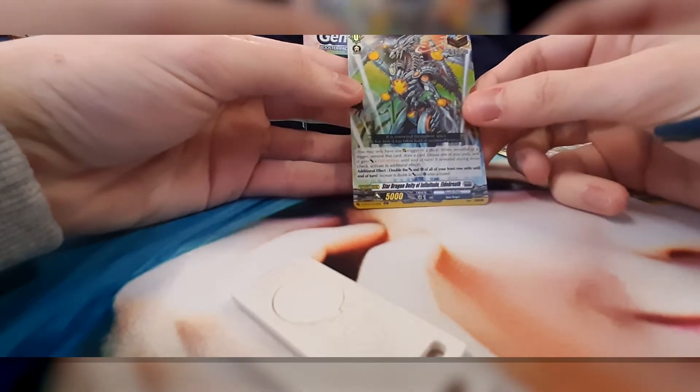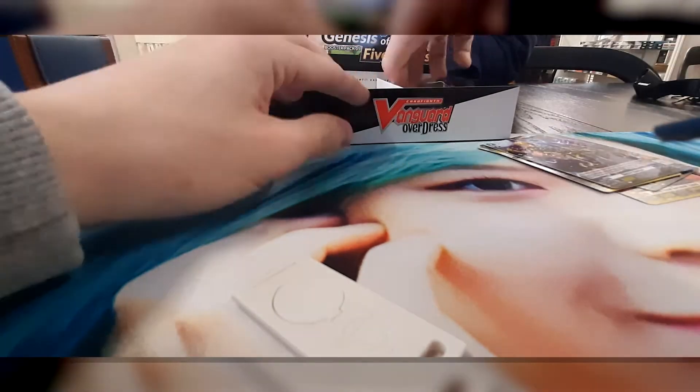First pack of the channel! What are the highlights in this pack you guys want to see? One RR and one Overtrigger. I'm just gonna go through them really quickly. Star Dragon Deity, Elder Breath, Grand Gate — so already we've got our ORR. This is the Grand Gate Overtrigger. Our perfect form. Oh wait — it's real! This is good — this is saving 20 bucks.